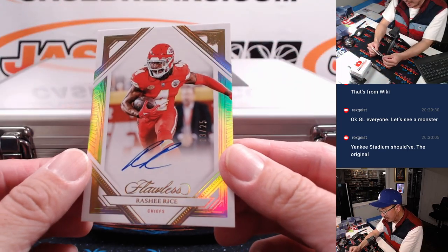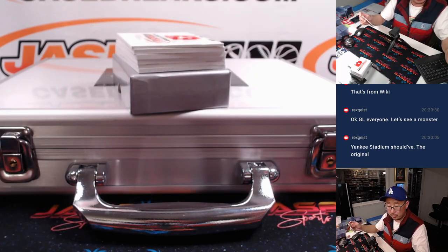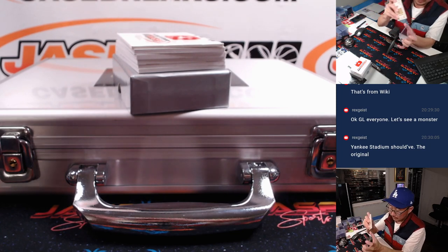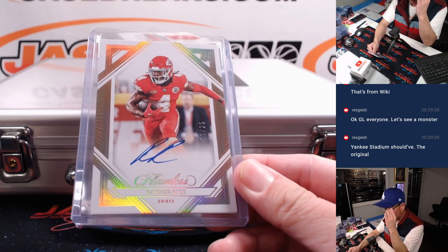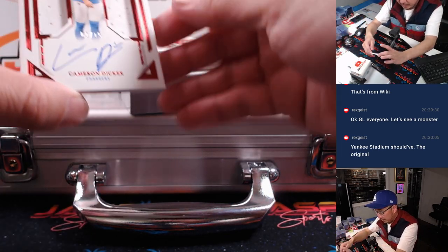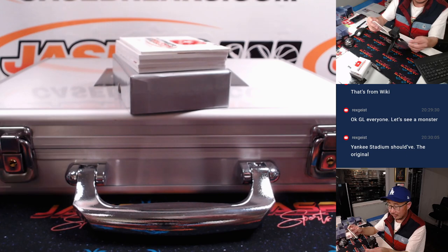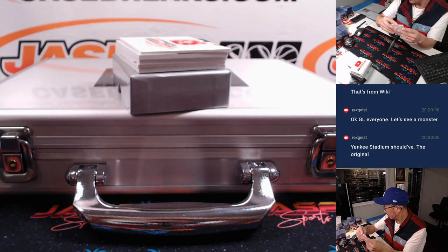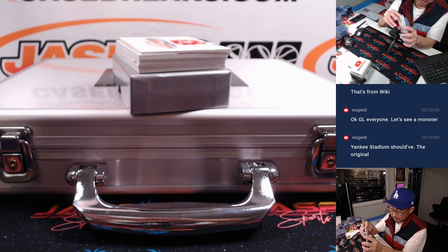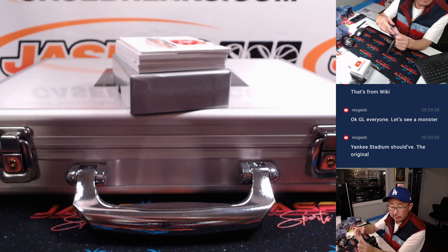Here is Rasheed Rice, 3 out of 25 — Chiefs Auto. Going to go to Justin, who picked up the Chiefs straight up. There's Cameron Dicker, the kicker — 1 out of 15, dual relic and autograph. He's actually having a really nice season. That's going to be for Todd and the Chargers.